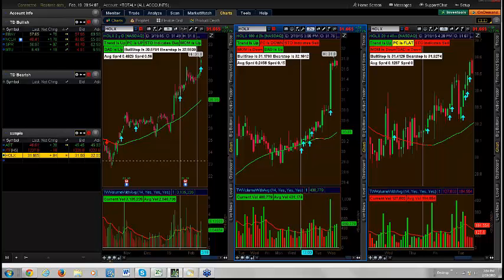Someone noticed labels on the charts — bull stop, bear stop, average spread. That's a little study I wrote to help use stops. You can use the ATR trailing, which does essentially the same thing, except it puts little dots on your screen relating to the bull and bear stop positions. I just didn't want dots on my screen so I have it display as labels.